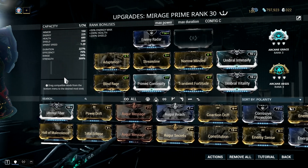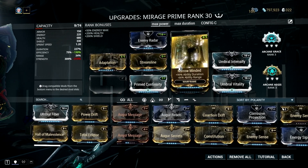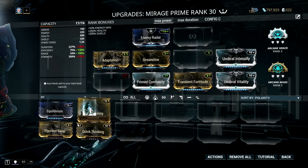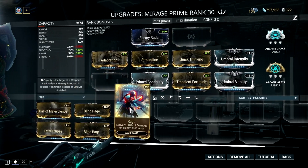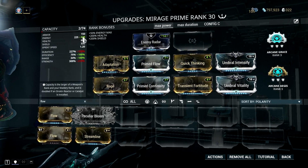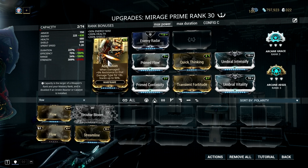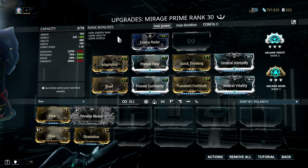What we're going to do here is trim a bit of power strength and duration to add another survivability setup in the form of Quick Thinking, Rage, and Prime Flow. These three mods will ensure that we can take a heavy hit like those attacks from bombards. Since Mirage has a really high energy pool, we can take advantage of this survivability mod setup. And don't forget that we also have the Adaptation mod, which lessens the damage of enemy attacks. So basically, we can ensure our Mirage can take heavy hits.